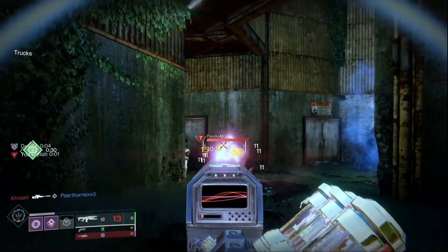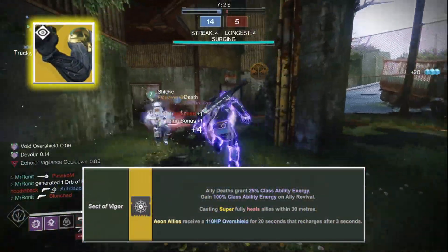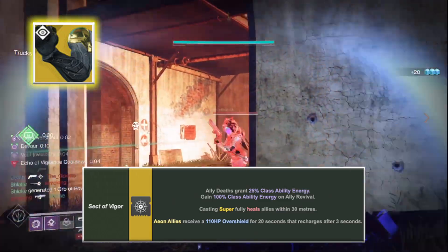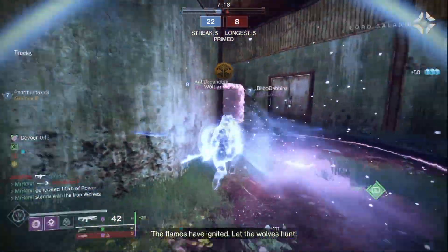For the exotic, I love using Aeon Gauntlets here because anytime someone on your team dies in a 6v6 match, you get a massive 25% of your class ability back thanks to Sect of Vigor. But you can use any neutral exotic like Stompies, Frosties, or Wormhusk.